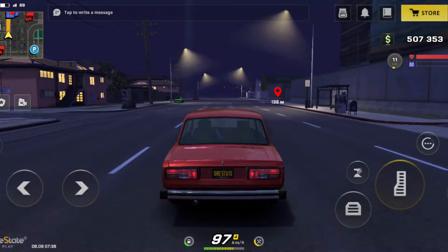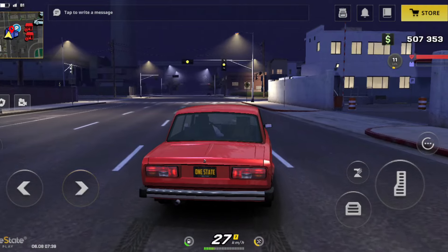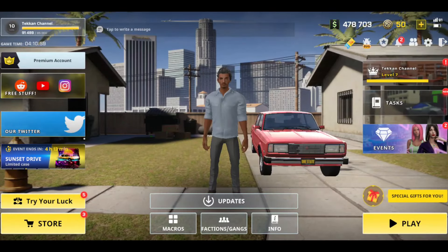After you open OneState, there are tasks that you can do on a daily basis. When you complete the missions, you earn state bucks and experience points. The most important point is to try to enter the game every day. If we look at the main screen, the tabs marked in red color guide us. Now let me show you what to do in order.